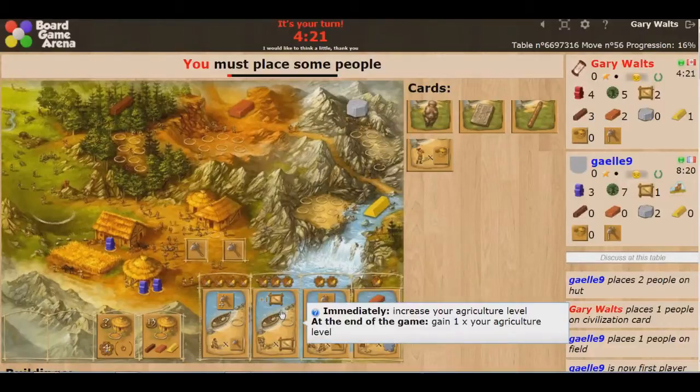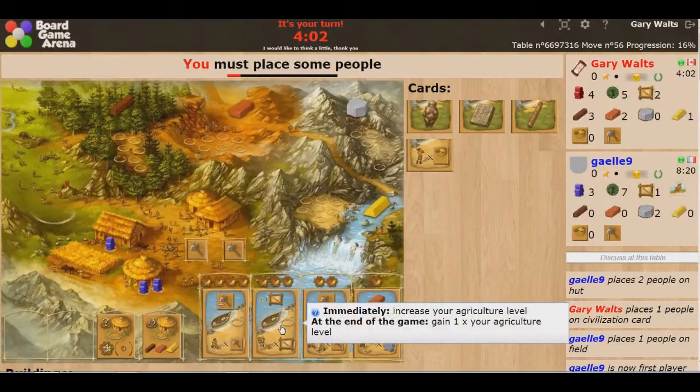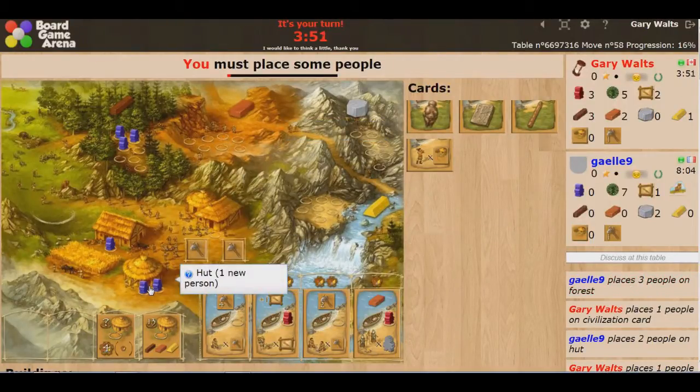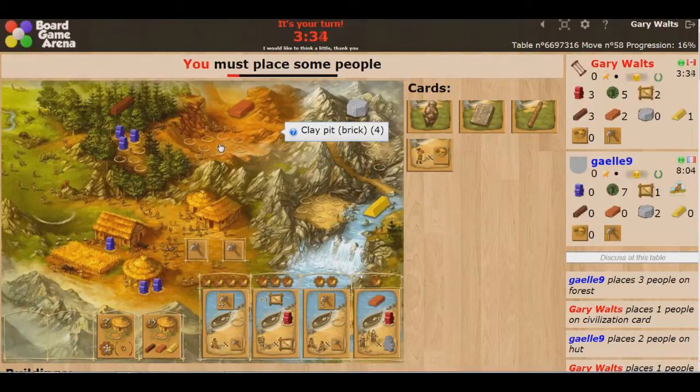Thinking about which card to pick up — these cards are all really good. Let's go ahead and grab this one to boost my agriculture. And of course, starting next turn Gale will have a huge advantage in terms of people. She's going to have about 7 — that's a lot of people to feed, but she can go out and gather resources all day, which is going to prove very strong.